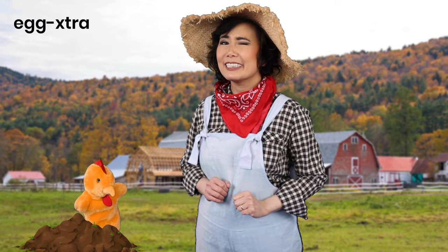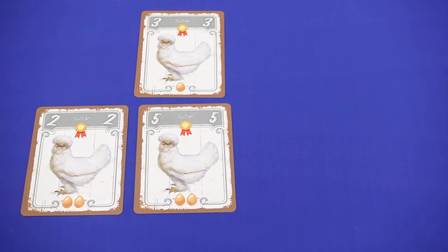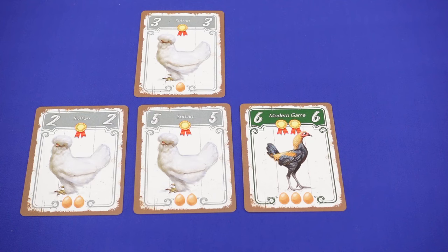You're gonna need to put extra effort to place those hens. After the first one is placed, the next one must be orthogonally adjacent, and either must be the same color, or if different color, must be either one number higher or lower than other orthogonally adjacent hens.